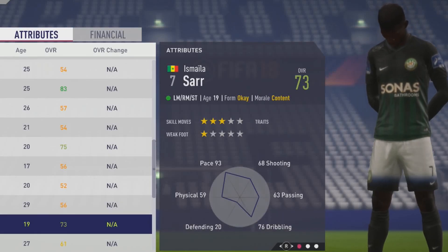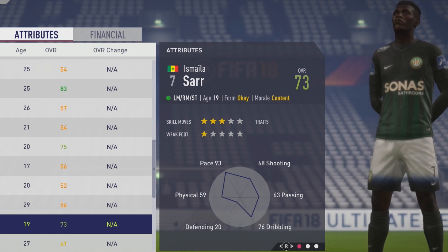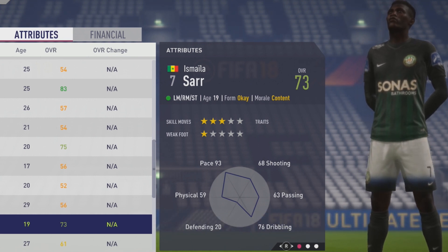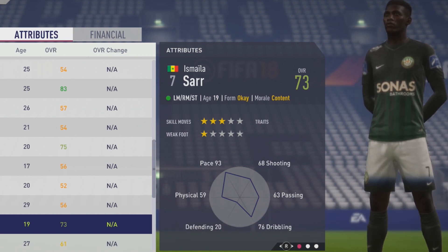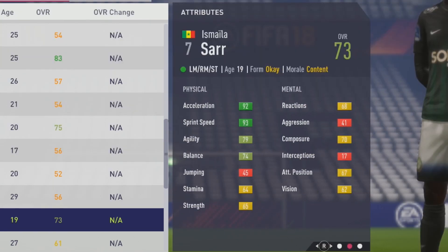Okay, on the Chalupa Lovers, welcome to this player go test round. It's my SR, the 19-year-old left, he uses a 73 overall, so 3-star skill moves and only 1-star weak foot, so he has that awful weak foot.